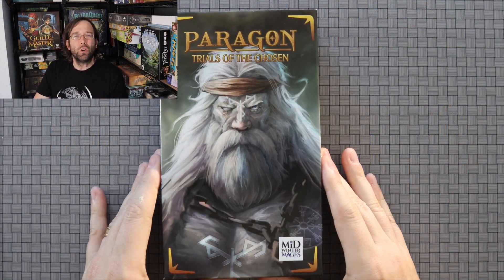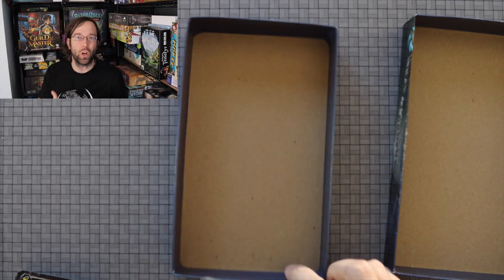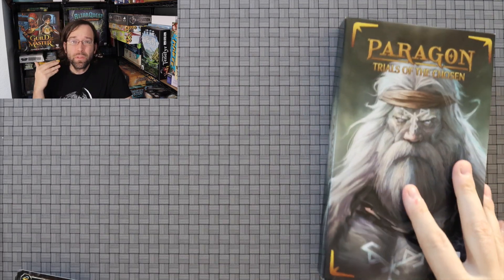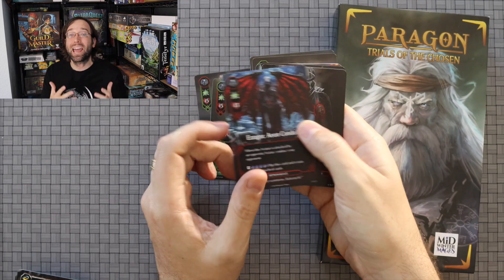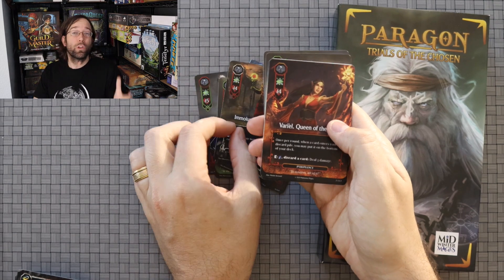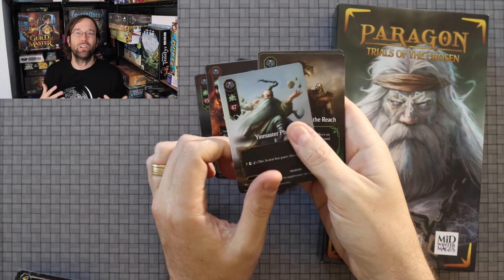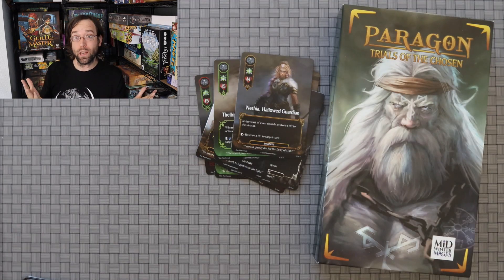The game is Paragon: Trials of the Chosen. The big thing that's changed since they initially did their launch is they have finished the art assets of the game. I'm going to bring myself up to the corner here and let you look at some of those art assets. One of the reasons their Kickstarter goal was a little higher than expected was because they were trying to finish paying for all the art. Well, they've raised the money and done that. Some of the cards you see as I'm flipping through clearly have backgrounds not done yet, but you get the idea — this is now a finished game. I still think the art is quite, quite good. I'm actually a very big fan of the art in this game.